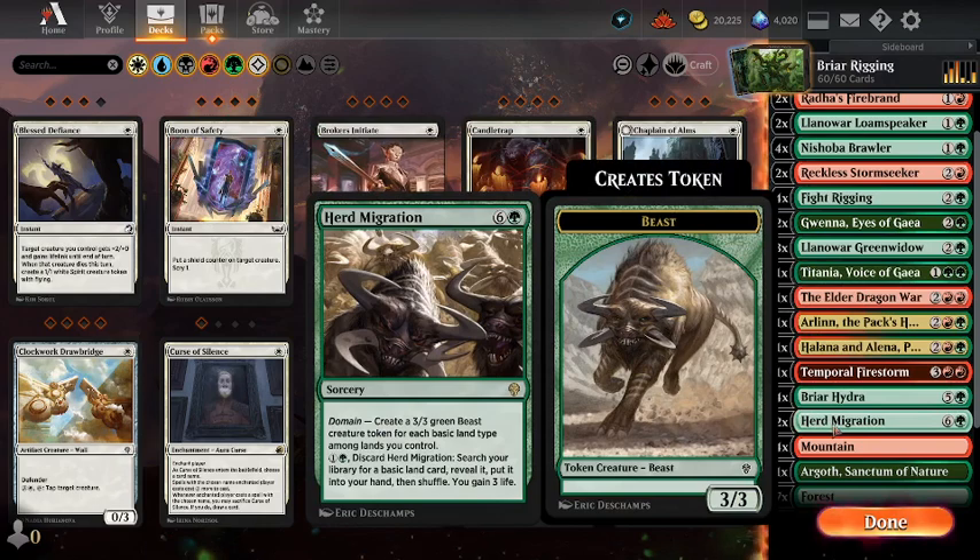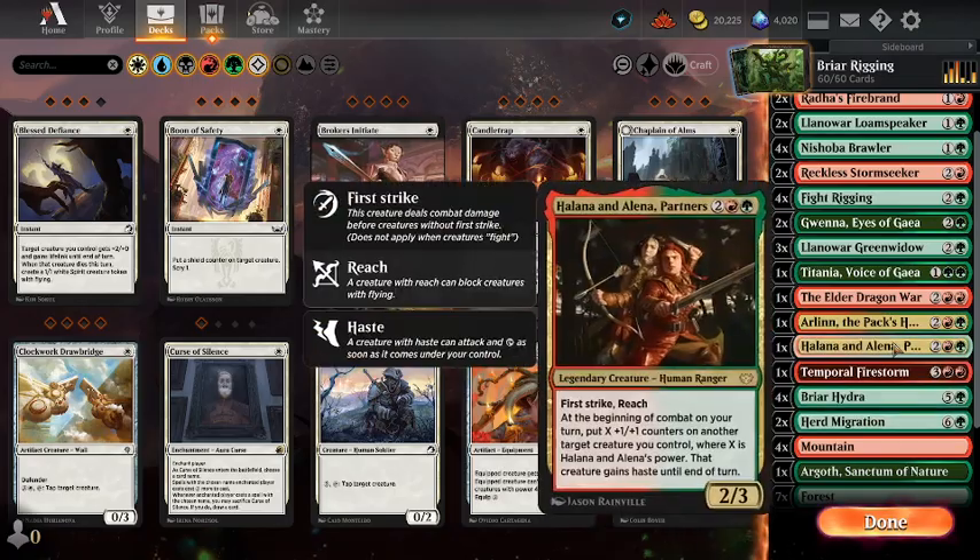I've filled it out with quite a few of the nice domain cards. I've got a couple of Herd Migrations — you can discard this to just find a basic land. It's a 7-drop, but it's also useful to have on turn 2 to sort of fix your mana.